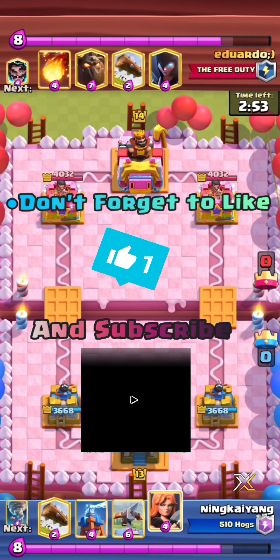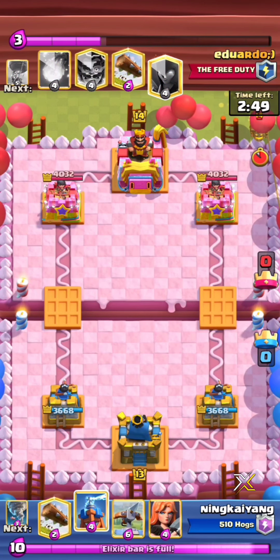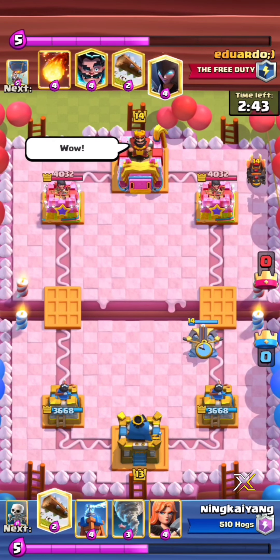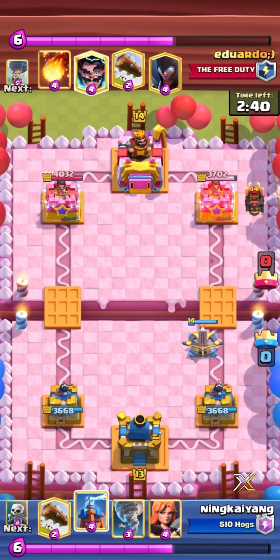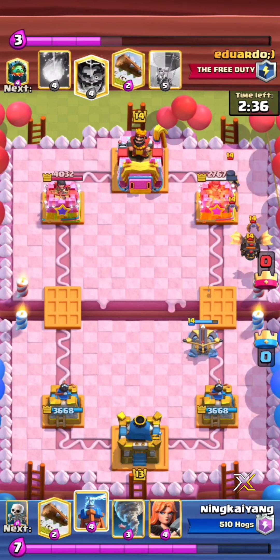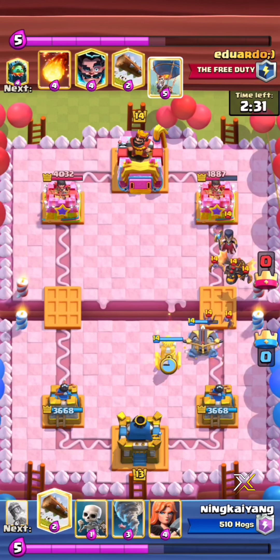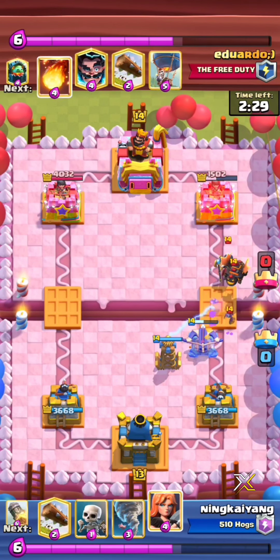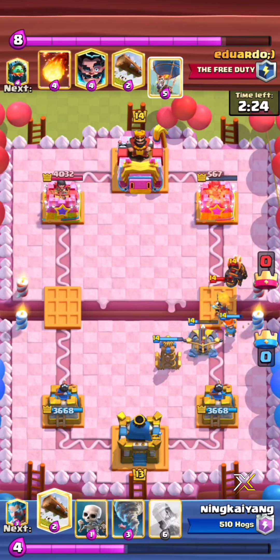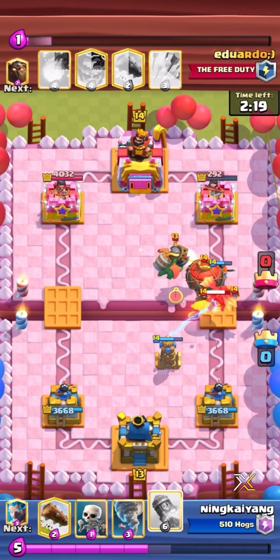The first person we're gonna be looking at is Ningkai Yang — sorry if I butchered that. His opponent started with a lob in the back, so he went Expo. Take note of this placement because I think it's really good, especially if you want to kite their troops or balloon towards the middle. Notice how he's delaying on his Tesla — really good play by Ningkai Yang. I don't really agree with that Valkyrie since he didn't really need it, especially since the Tesla was gonna finish off the Night Witch anyway.